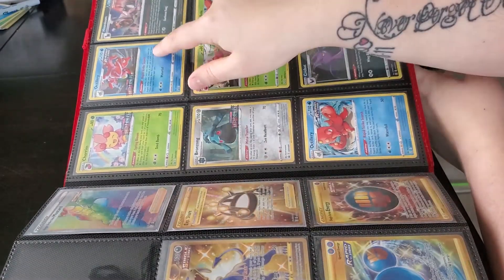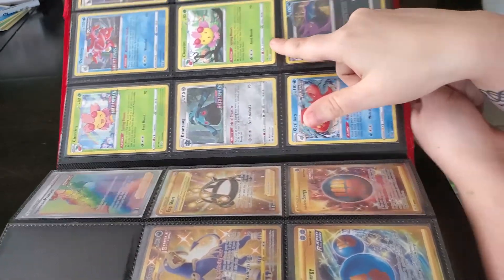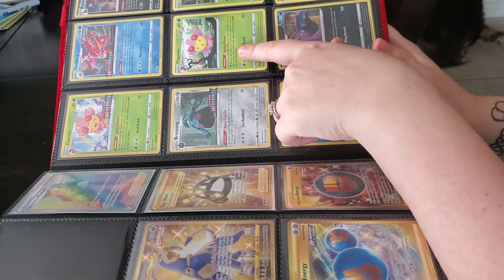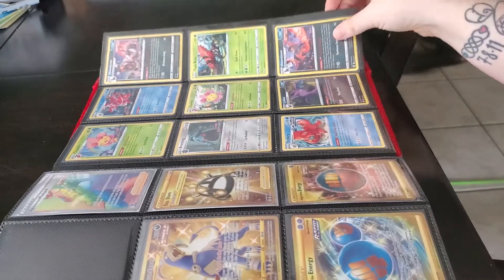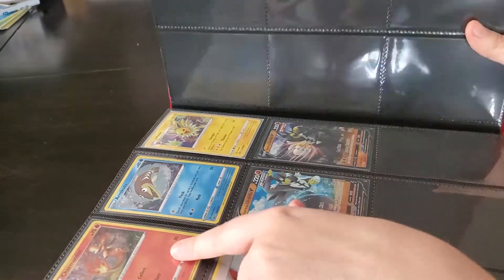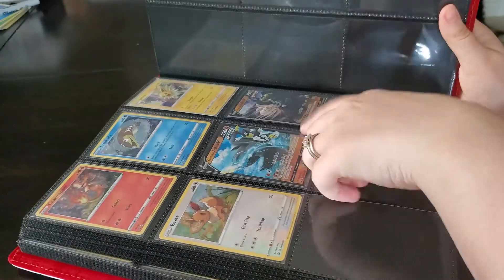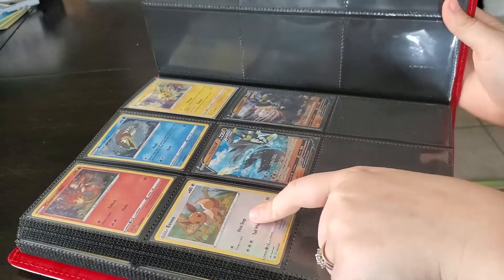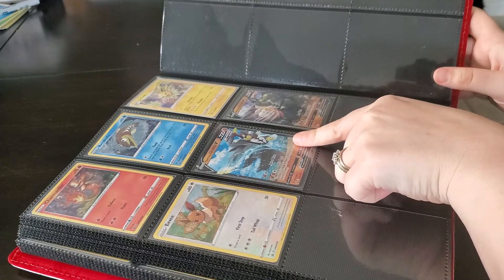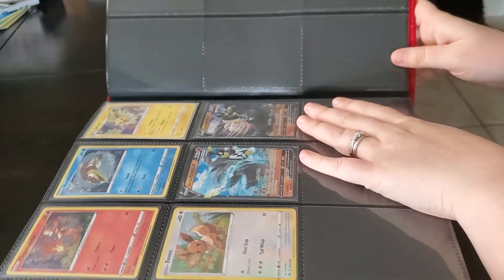Over here we have the stamped promos from the building battle kits. These back pages are the non-holo variants of the cards, because the others are all reverses and holos. We also have the Charmander and Arrokuda promos from the single-pack blisters, the Jolteon and Eevee from the three-pack blisters, and both Urshifu promos.